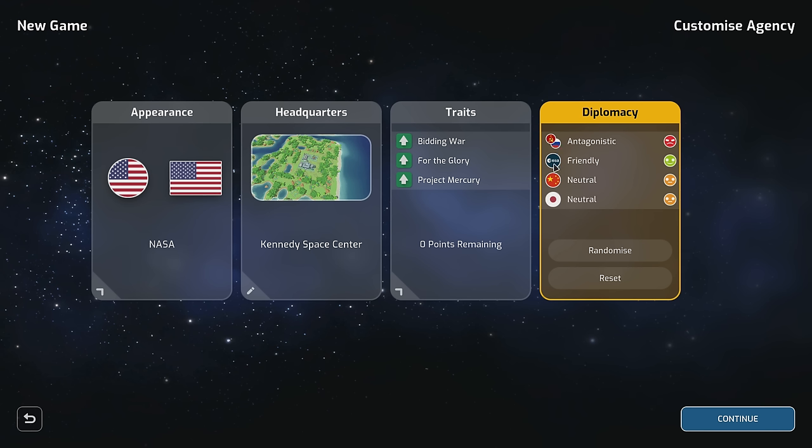We have a slightly customized space agency. Looking at diplomacy: we're antagonistic to Russia — that makes sense. Friendly to ESA. Neutral with China and Japan. That seems pretty on point. Alright, let's go.